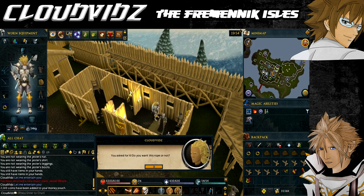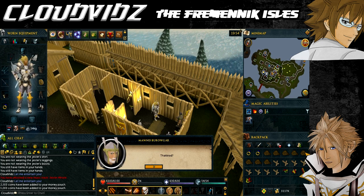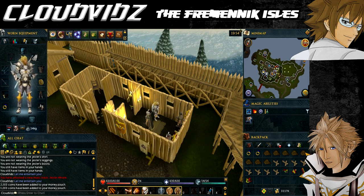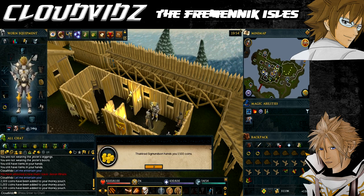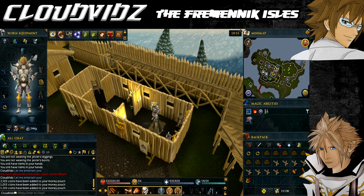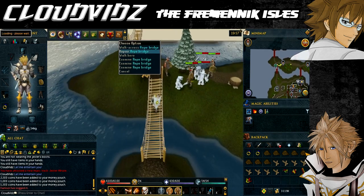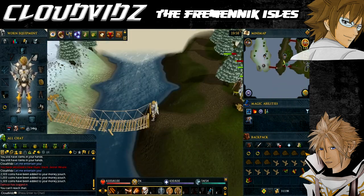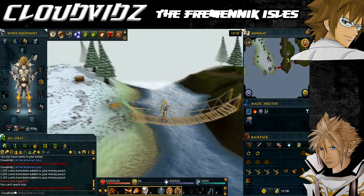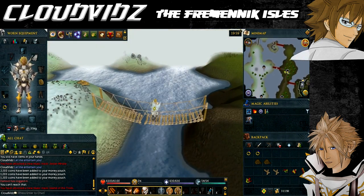The Burgher's next errand is retrieving eight split logs, done by slicing arctic pine logs and using them on the woodcutting stumps on an island north of the city — this is where the Woodcutting level is required, which is why buying split logs in advance saves a lot of time. Either way, collect the logs and show them to Mornis and Fjalkraft the Burgher's engineer. They'll instruct you to repair the two bridges connecting Neitiznot to the northern icy isles by right-clicking the bridge and selecting repair. You may be attacked by ice trolls — use Protect from Range to reduce damage.